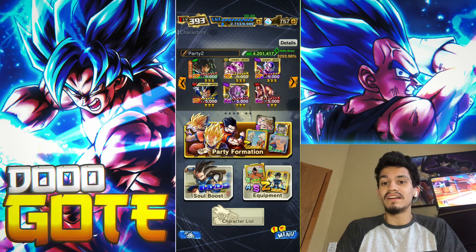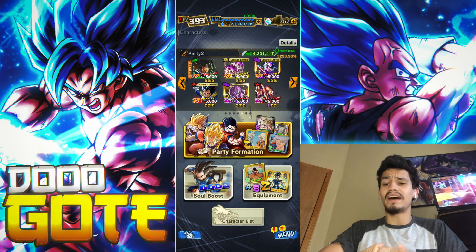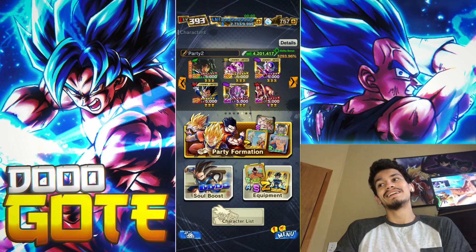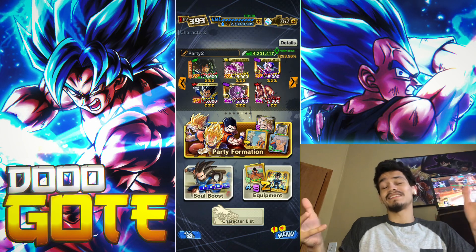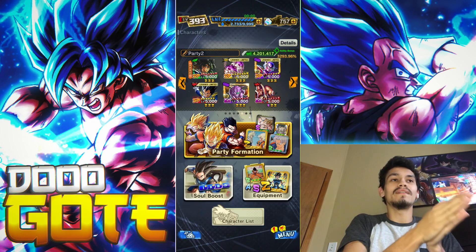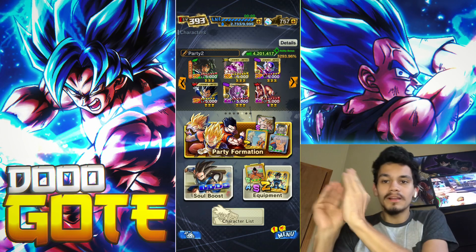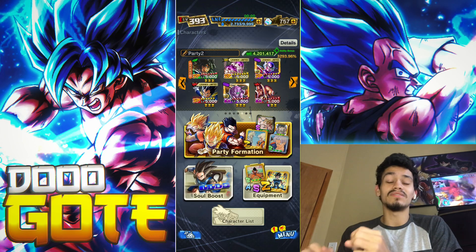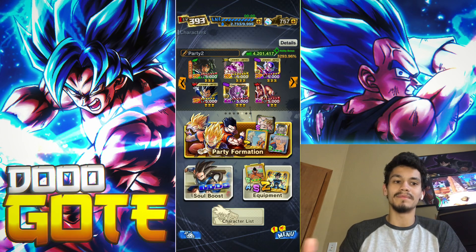Goku and Vegeta are looking like one of the best units in the game if not the best. Broly is pretty high up there. Rose and Zamasu can definitely look like one of the best units too, and Goku Black and Zamasu assist looks a little lacking but we'll see. Actually after this I've decided — my sleep is so messed up — I'm going to upload this video and then three hours later the Goku Black and Zamasu assist showcase at nine stars, and then my normal 7 PM video three hours after that.